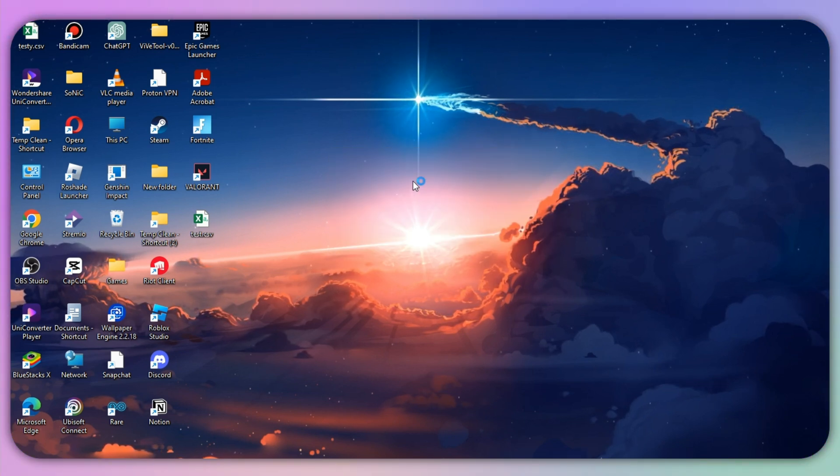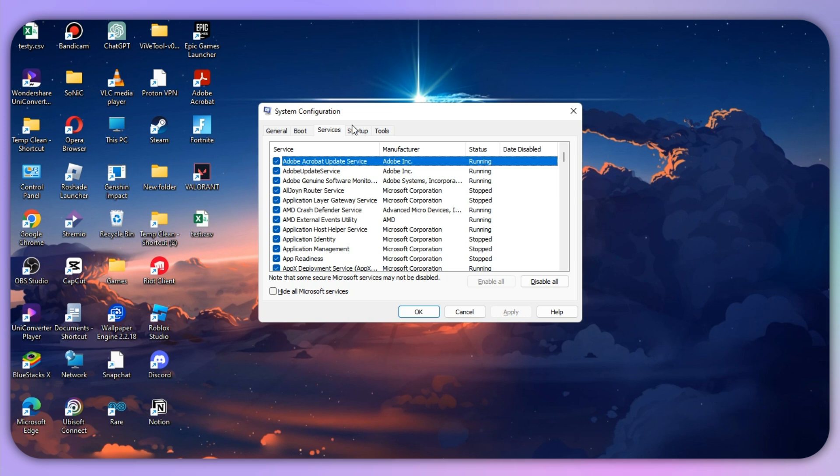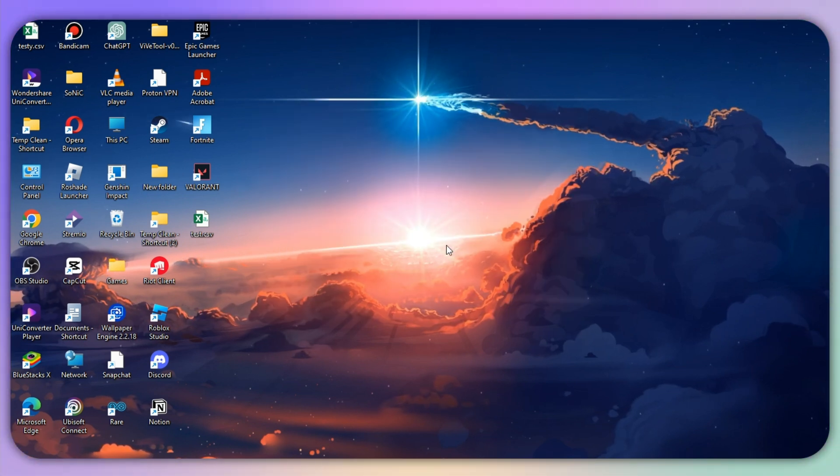Press Enter and click on the 'Services' tab. Once there, locate the VGC service. Make sure that it is enabled — simply tick the box, hit Apply, and hit OK.